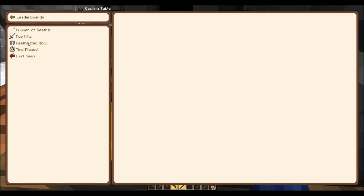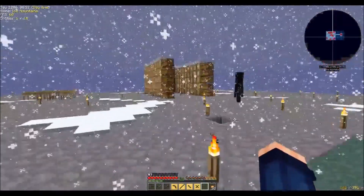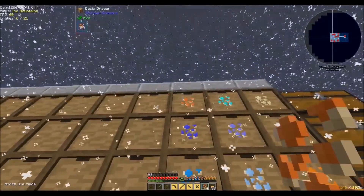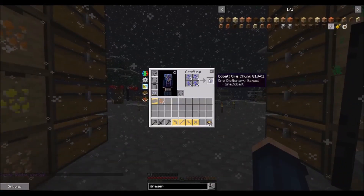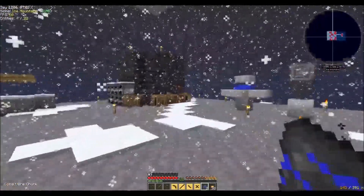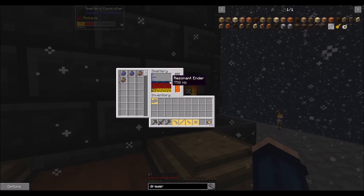Under server info, under leaderboards, under deaths — I have died seven times to Endermen, all from Enderman Aggro. Let me go ahead and grab some Ardite and some Cobalt. Let's grab eight of that and eight of that, and we are going to make Manyullyn — it's an alloy of Cobalt and Ardite. And that is actually in-game weather, not real-life weather, so don't worry. It looks like an Enderman has fallen inside the tank, and it looks like I got some blood too.